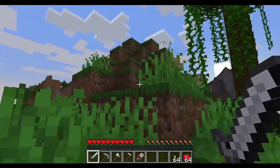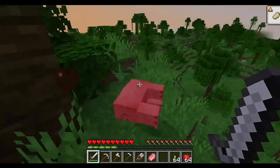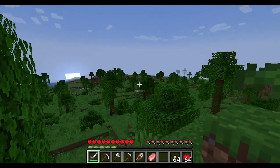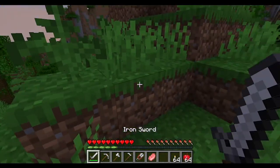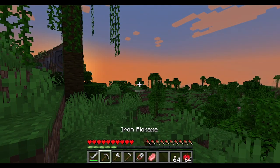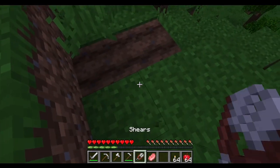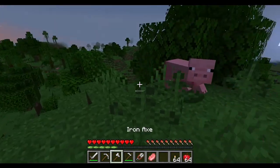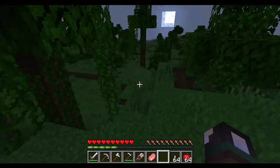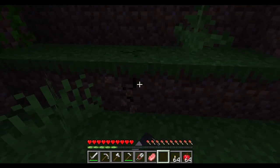To attack something you use left click. Left click is how you punch or attack with a sword, pickaxe, axe, hoe, or shovel. Since it's getting nighttime I'm going to dig myself a hole to stay safe.